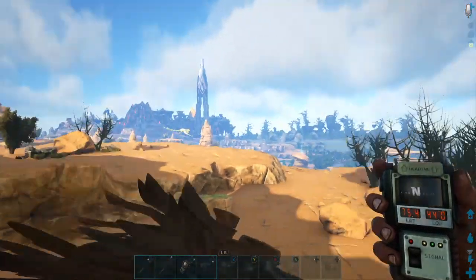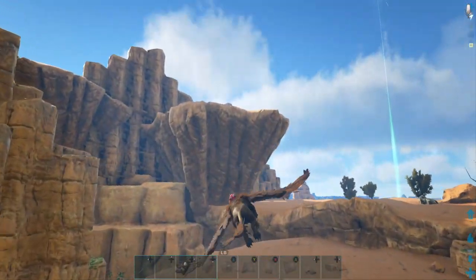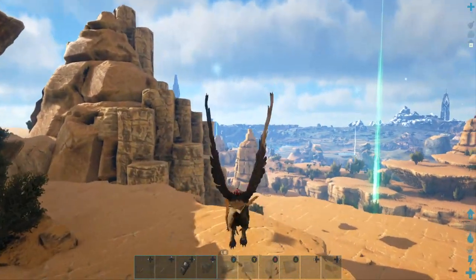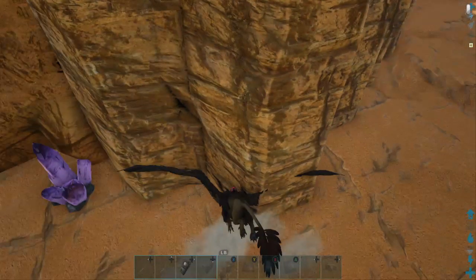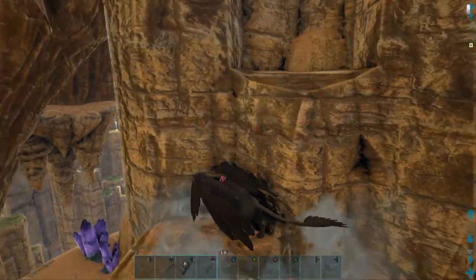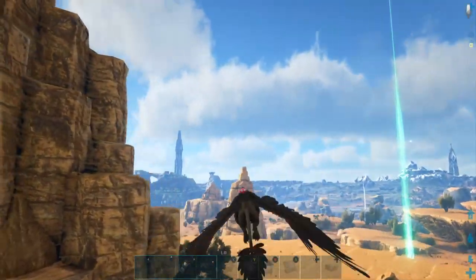Sometimes they'll spawn here too — again, very rarely. These couple of spots don't spawn very often. You can stay under this rock or come over the top of it. Right here I've seen them spawn underneath and up here — it just kind of depends. This is at 74.5, 43.4, so keep that in mind.